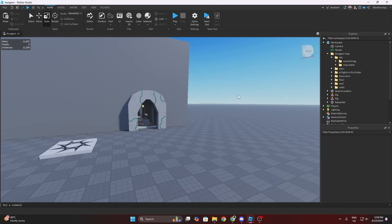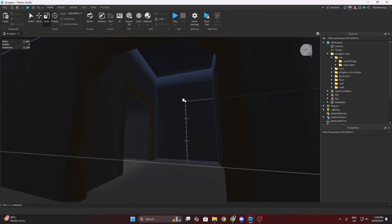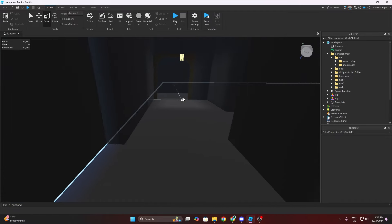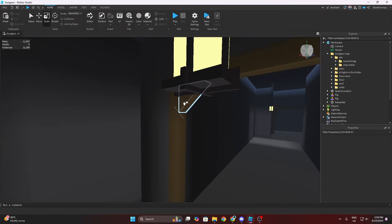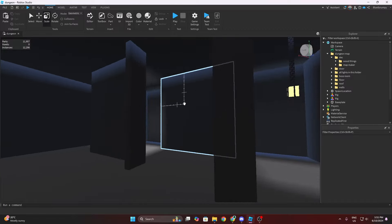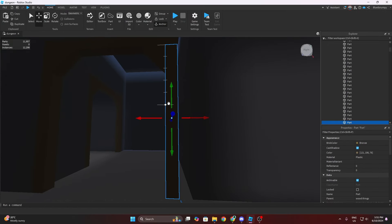It is officially done. I have the wood beam things placed throughout — not in every single area, just when there's a new full section. I'll add one here — see, now these two are new sections. Nothing here because it's connected, but this one is a new section. That's pretty much all of that.